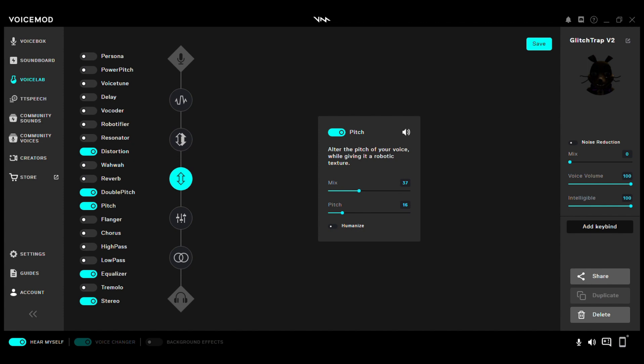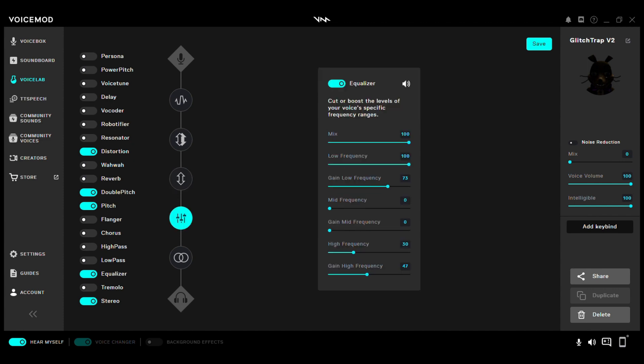Then Pitch: Mix 37, Pitch 16, Humanize off. Next, Equalizer: Mix 100.